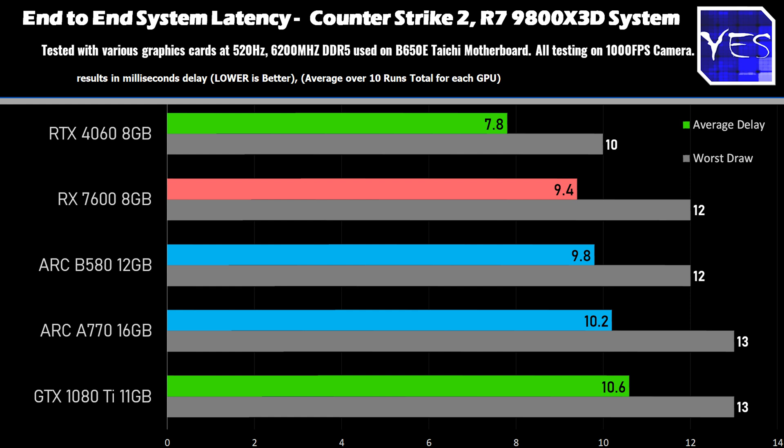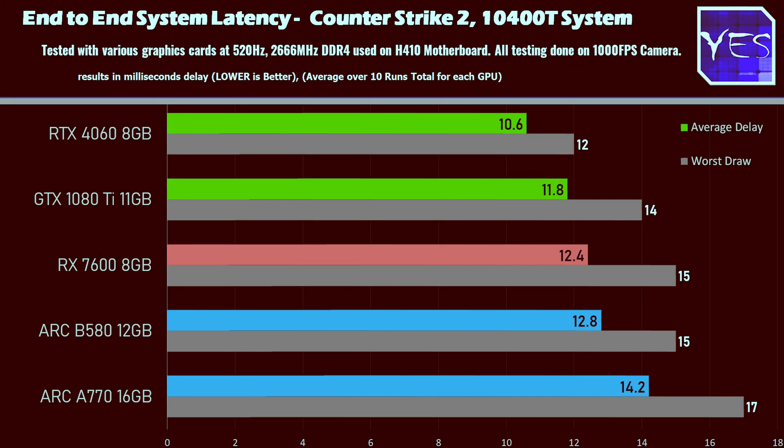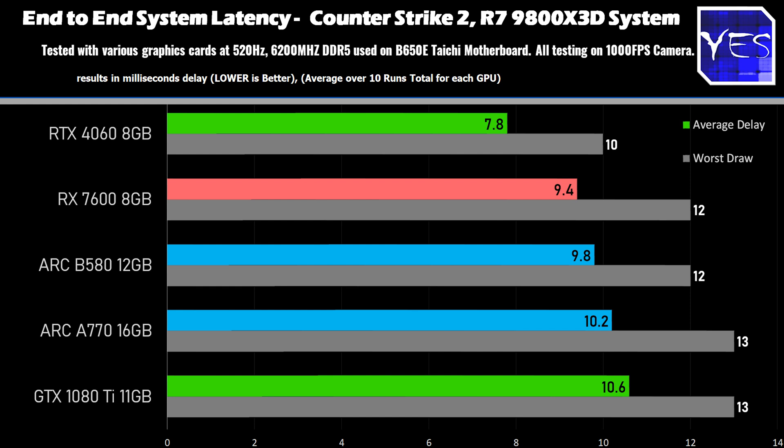In Counter-Strike 2 on the Ryzen 7 9800X3D system, we didn't get a huge difference from the A770 to the B580 — the worst we saw was a two millisecond difference on the worst frame. The RTX 4060 came in top spot on both the high-end and low-end system. On the 10400T, Counter-Strike 2 scored better than the RX 7600, B580, and A770 — likely because the CS2 engine plays well with that older PCIe Gen 3 setup.